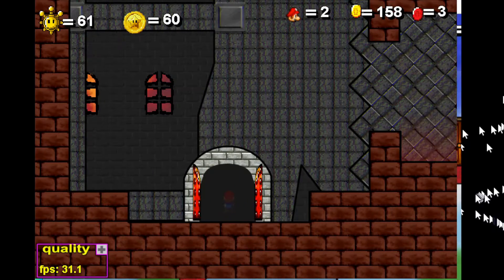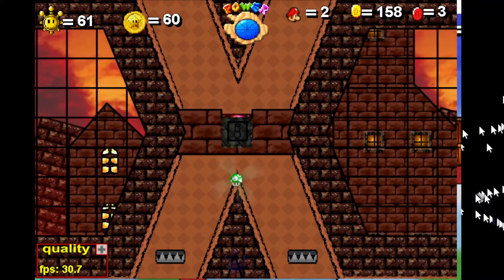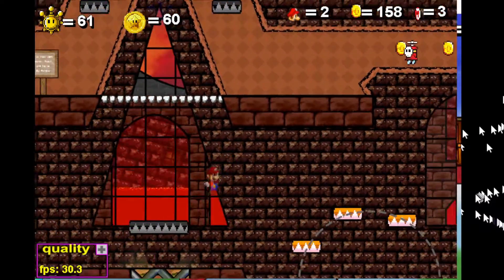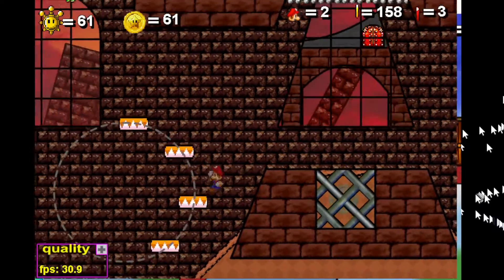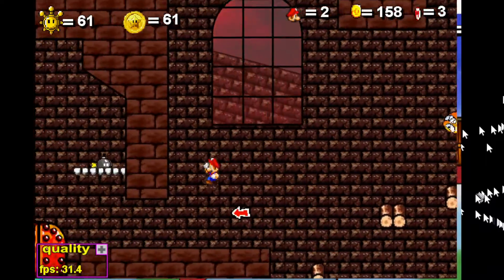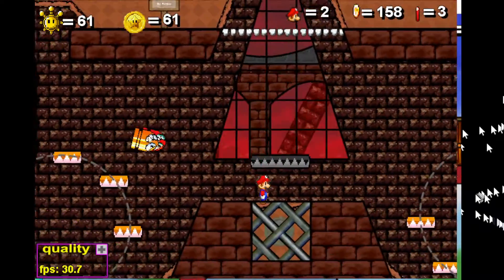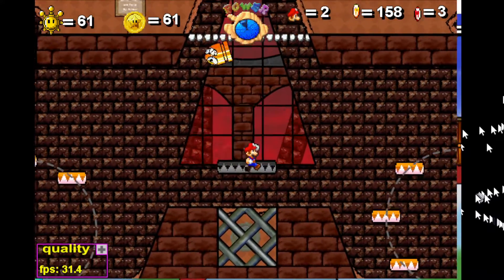Now, with this invisible star, go as fast as you humanly can to get this first star coin. Now, on the second floor, we have to take this little lift and not get hit by the stupid bullet bills. Yeah!